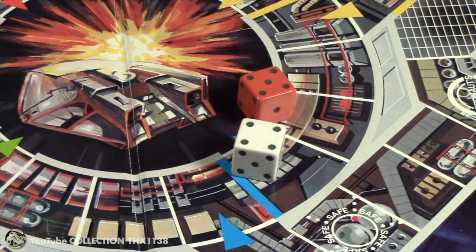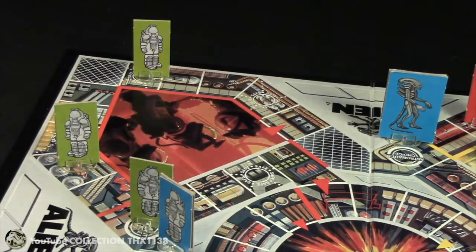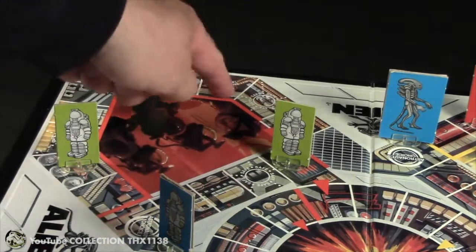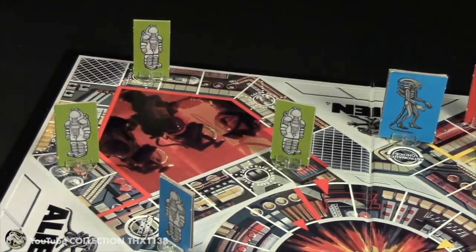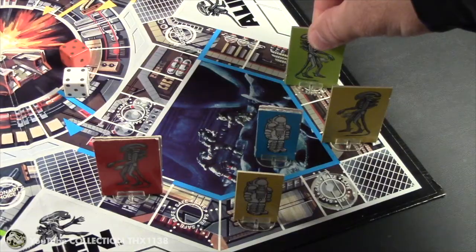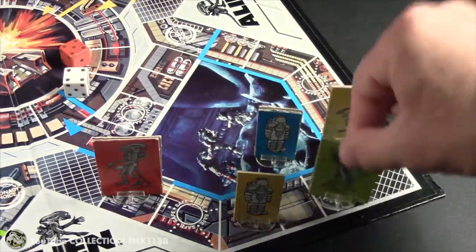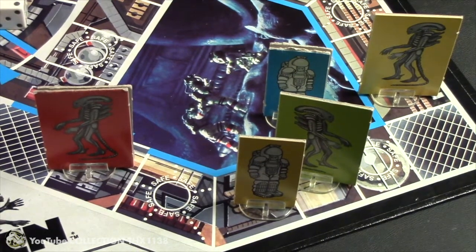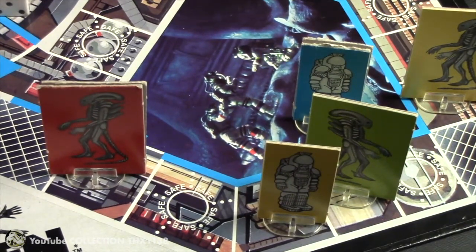Green gets a four and a five. His astronauts are relatively close together. He moves four spaces, then four more spaces. The green alien moves five spaces, hunting down another yellow astronaut. You can see how terrifying this game can be — and little kids will definitely have nightmares. The middle gives you a nice area to roll the dice.